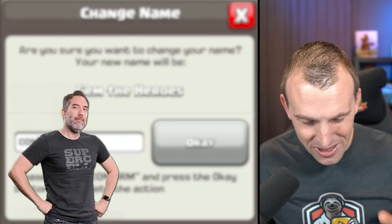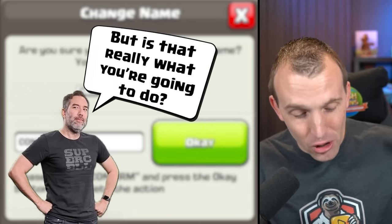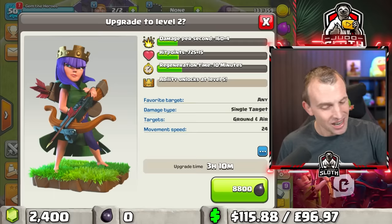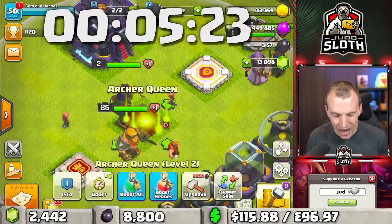Let's re-enter your name. Is this Clash of Clans asking me: but is that really what you're going to do? Yes, it is! 8,800 Dark Elixir, three hours. Queen, 42 gems.